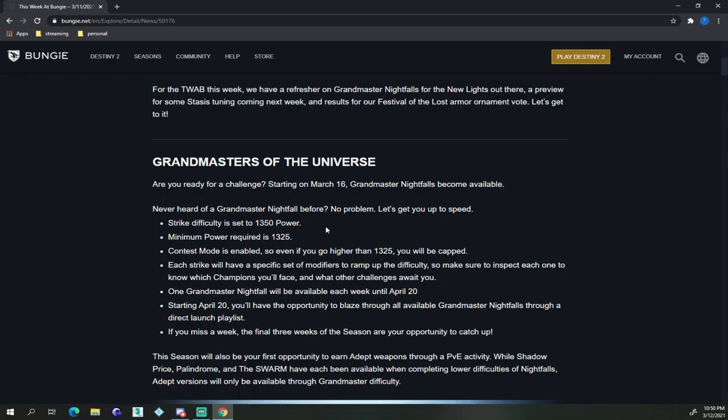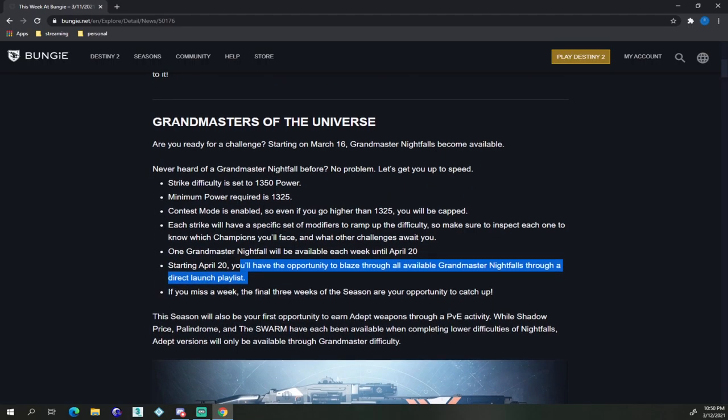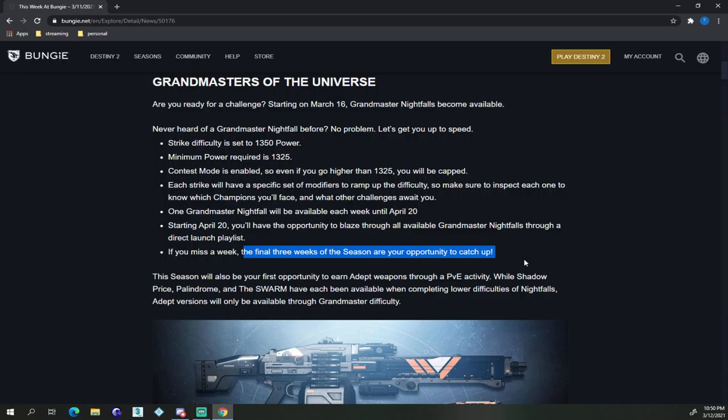Strike difficulty is set to 1350. Maximum power is 1325. Contest is enabled, so if you can go higher than 1325 you'll be capped. Each strike will have a specific set of modifiers to ramp up the difficulty, so be able to inspect each to know what champions you'll face and what other challenges await you. One Grandmaster Nightfall will be available each week until April 20th. Starting April 20th, you can blaze through all Grandmasters through a direct launch playlist. If you miss a week, the final three weeks of the season are your opportunity to catch up.